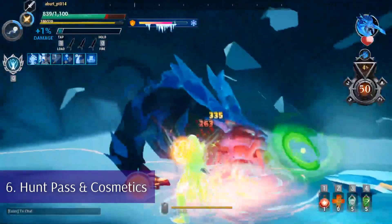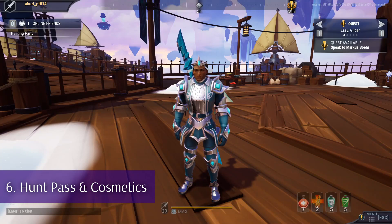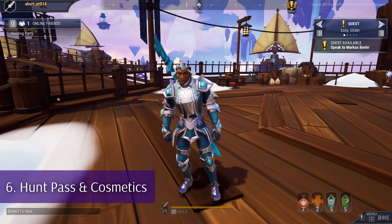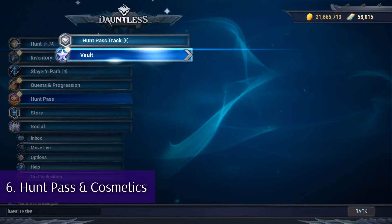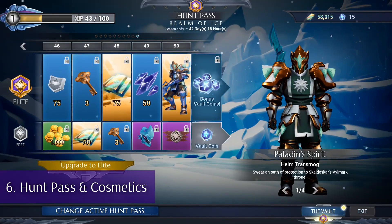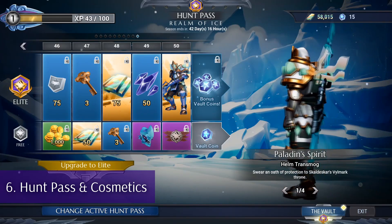With this update we also have a new hunt pass and cosmetics — a new Realm of Ice Hunt Pass to look forward to. We can unlock the surprisingly beautiful hunting armor of the Skaldaskar, and for those that purchase the elite hunt pass, they will be able to unlock both the Frost Shaper and the Paladin of Vilmark armor sets. I absolutely love the Frost Shaper set, but there are unfortunately some slight clipping issues for those of us that favor ponytails. Regardless, it's still a beautiful set that has some really nice pieces for creating your own transmog.